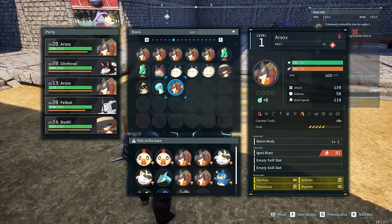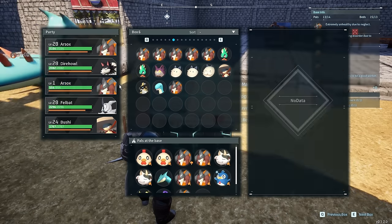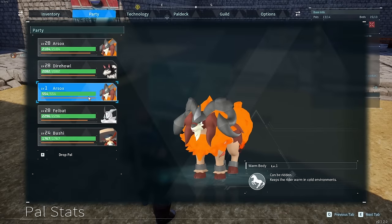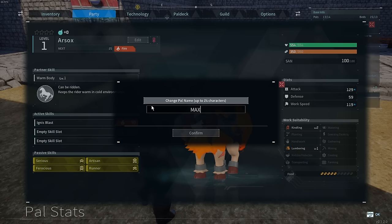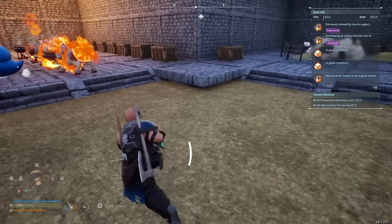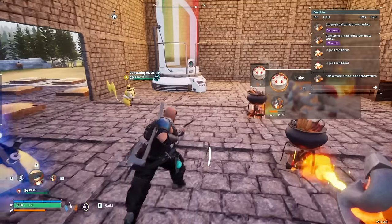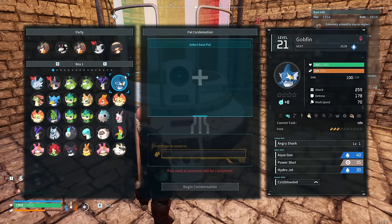Here's what we're going to do. We're going to take this guy and put them here. We're going to rename them so I never lose this weirdo — I'm going to call her Max. Now here's the last thing we're going to do: we are going to take every Roofsoc that we've got up to this point and dump them into the pal condenser.